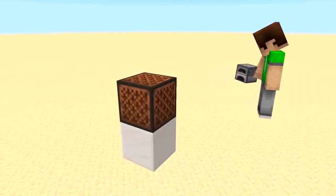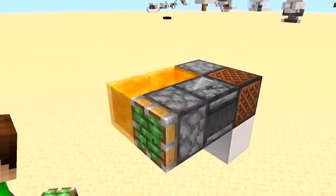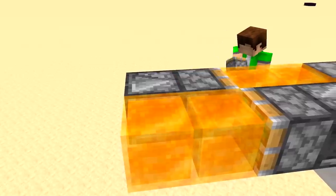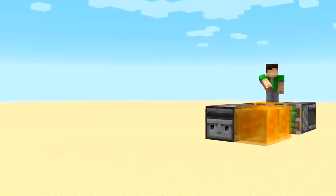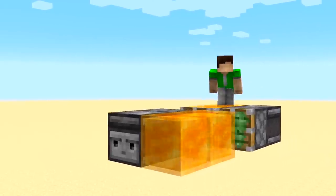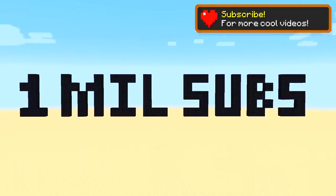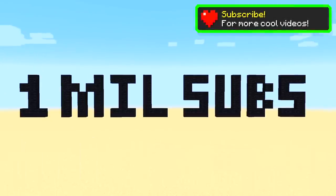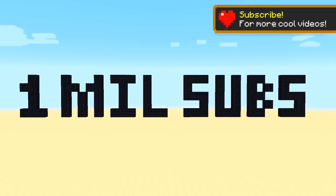Now it's easier than ever to build one. All you'll need are sticky pistons, honey, some observers, and of course a note block — clicking the note block to activate. You can learn to build awesome things like this in Minecraft every day, just by subscribing to SubsWorld. We're on track to 1 million subscribers right now, and thanks so much for supporting us so far.